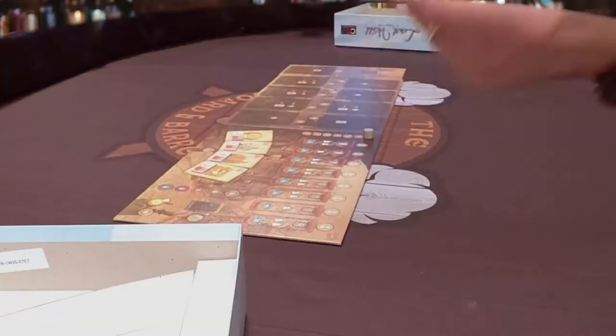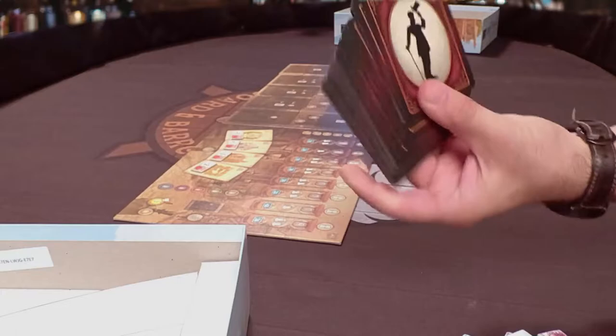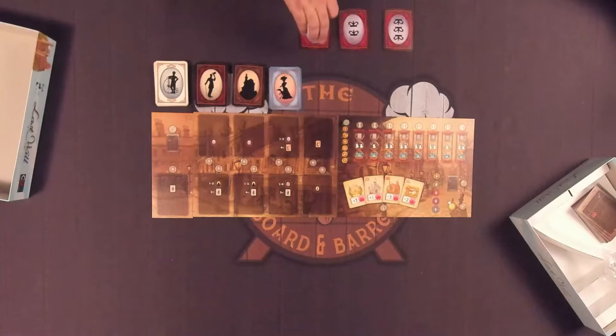Shuffle the events, helpers and expenses, properties, and companions decks each separately, and put them in face-down draw piles near the boards where everyone can reach them. Separate the wine-colored special cards deck into three sections based on the number of crowns on the back. Shuffle each section, then combine them back into a single deck with the one crown cards on top, the two crown cards in the middle, and the three crown cards on the bottom. Put the deck near the card offering board.